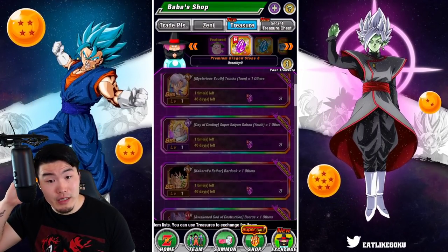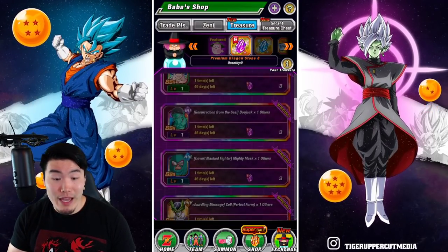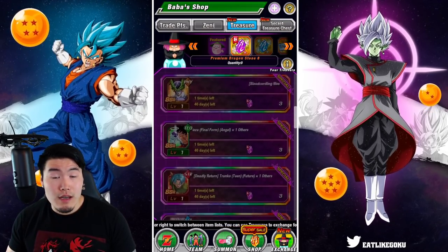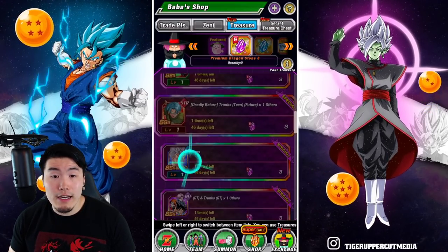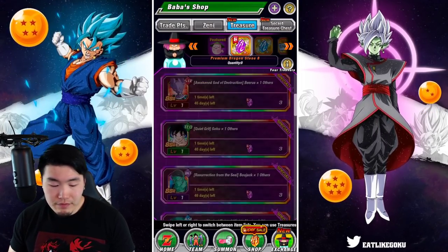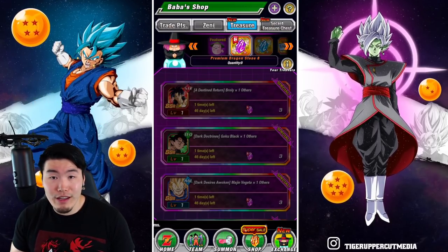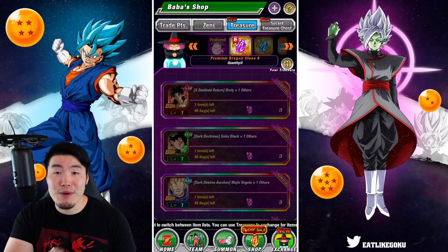In terms of some sleeper picks here — ones that maybe people wouldn't pay attention to as much — we have LR Bojack, who I would pick up if you guys have STR Bojack to pair with him. The other ones, like Trunks and Mai, can be really good for Super Battle Road. LR Baby can also be good against Hybrid Saiyans. But I don't really think, at this point in time, they're really worth the Purple Stones. I always recommend people to buy your first copy of a unit as opposed to getting a dupe.